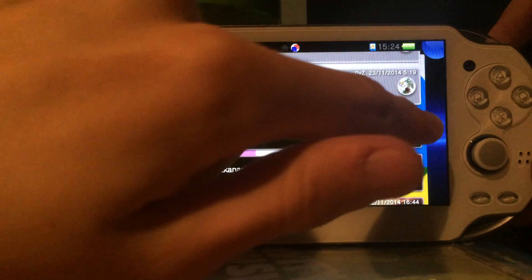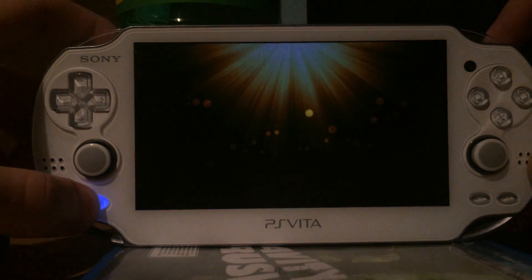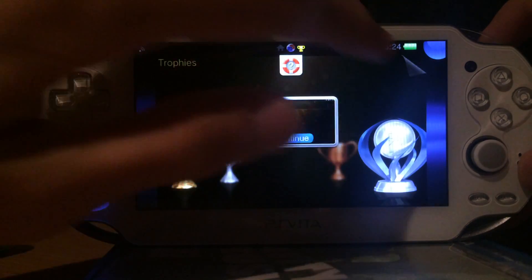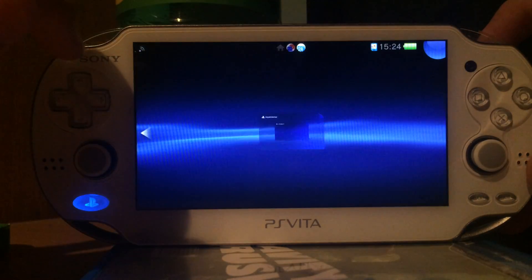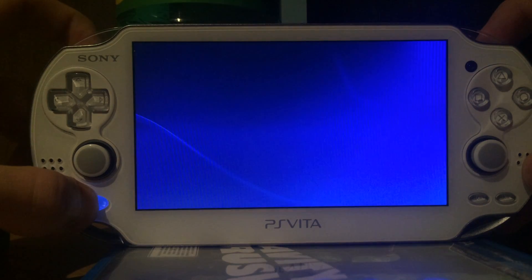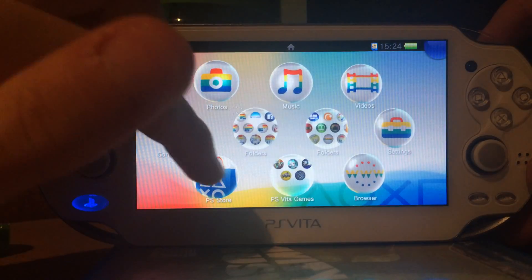Let's see. If I press on the trophy icon, it opens the trophy app. So the question now is, why does Welcome Park not work anymore? I mean, if I press on the theme, it opens the PlayStation Store.